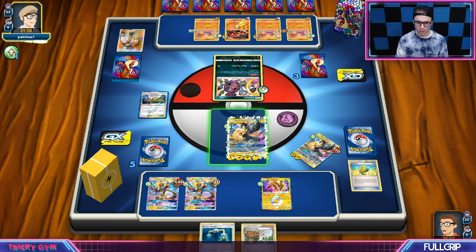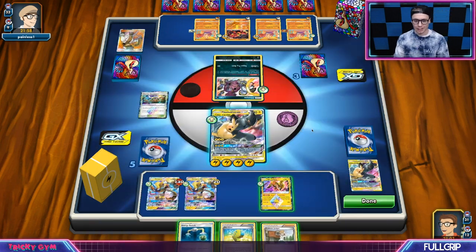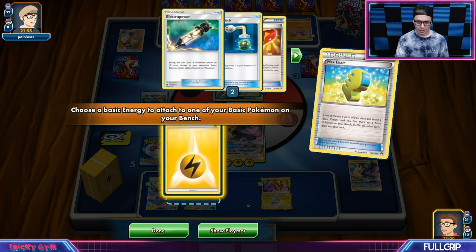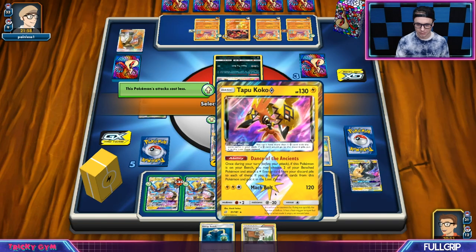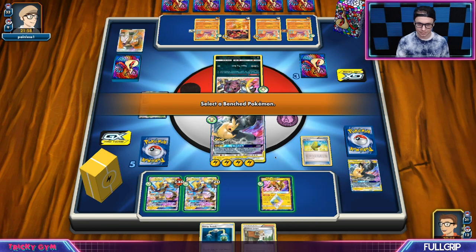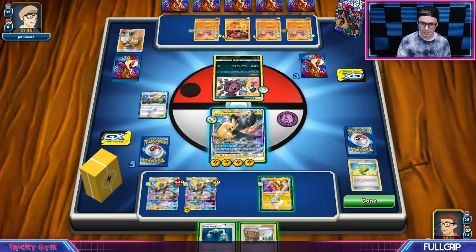We can use our abilities — that's good, meaning I could Dance of the Ancients here. I desperately need some stuff. I guess I could attack with Tapu Koko this turn, but then it probably gets knocked out by a Hitmonchan, and my opponent is on their Sledgehammer turn. I think I'm just desperately trying to go for the Silent Lab this turn, which is a little bit sketch.